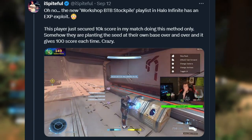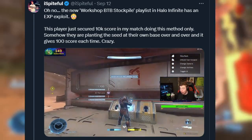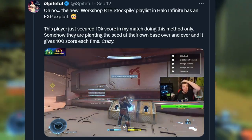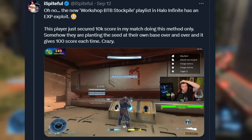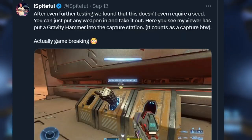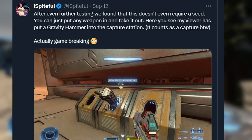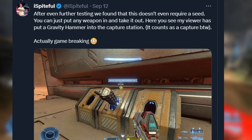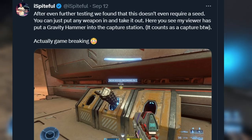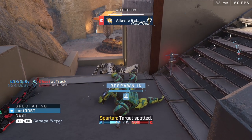I want to give a quick shoutout to i_spiteful. Apparently there was an XP exploit where you could get a ton of score just by inserting — I think it was a power weapon — into the seed deposit, then taking it out and repeating the process to keep getting score. Not only that, but it's even funnier because since you can put power weapons in there, like a gravity hammer, it actually counts as a point — it counts it as a seed. So they ended up removing the map because of that.